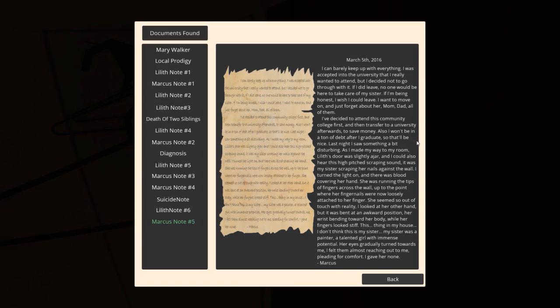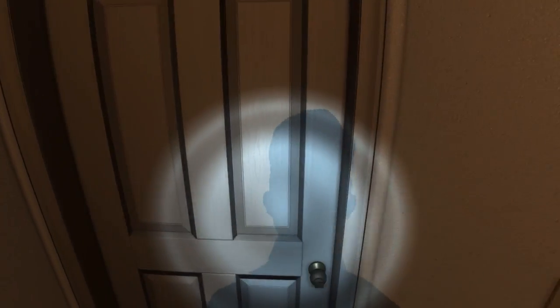'Also I won't be in a ton of debt after I graduate, so that'll be nice. Last night I saw something a bit disturbing. As I made my way to my room, Lilith's door was slightly ajar and I could hear this high-pitched scraping sound. It was my sister scraping her nails against the wall. I turned the light on, and she was there — blood covering her hand. She was running the tips of her fingers across the wall to the point where her fingernails were now loosely attached to her finger. She seemed so out of touch with reality. I looked at her other hand and it was bent in an awkward position, her wrist bending towards her body, while her fingers looked stiff. This thing in my house — I don't think this is my sister. My sister was a painter, a talented girl with immense potential. Her eyes gradually turned towards me — I felt them almost reaching out to me, pleading for comfort, and I gave her none.'